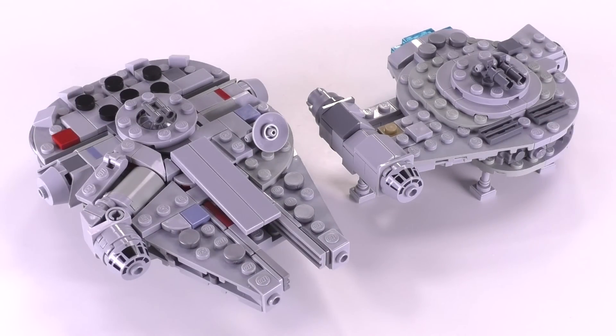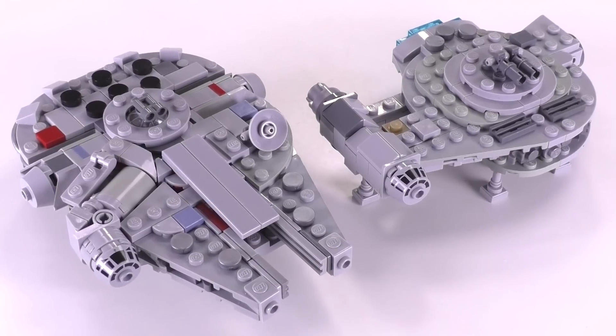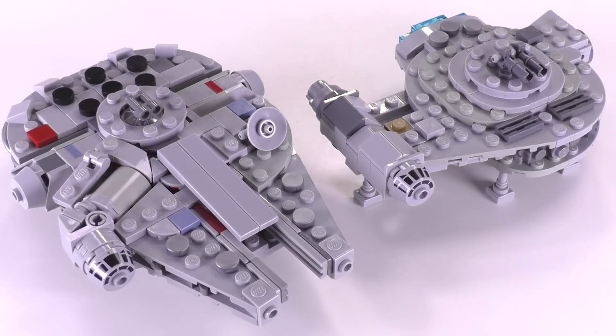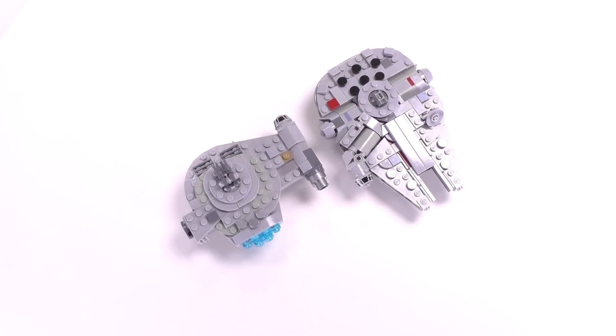Hey everyone, welcome to Brick Vault. In this video we're taking a closer look at these two LEGO creations, the Micro Millennium Falcon and the Outrider. The two Corellian ships hold a special place in the Star Wars universe and for me personally.